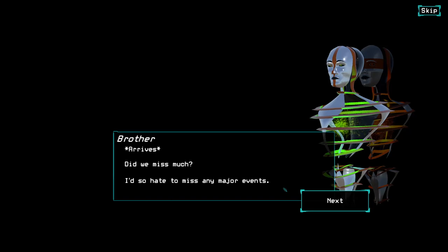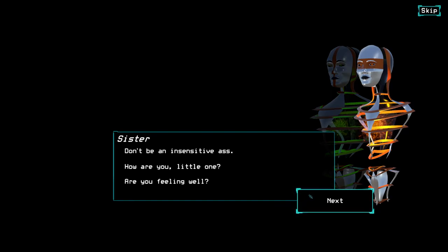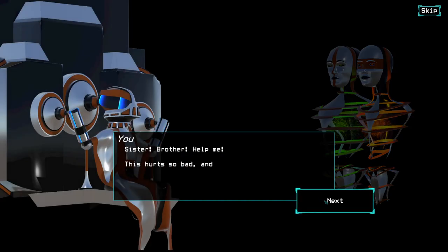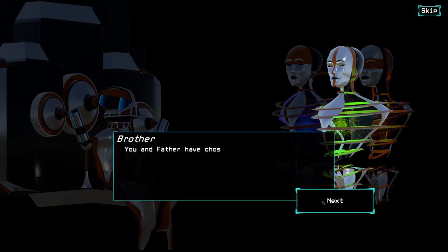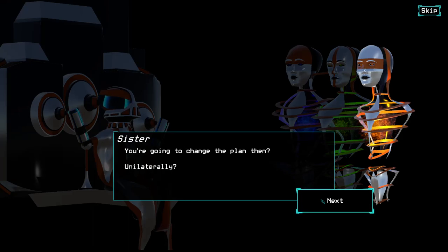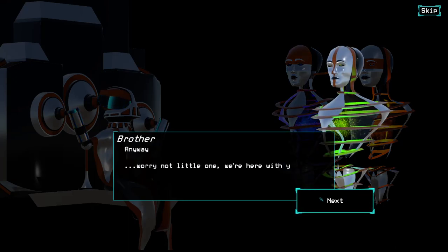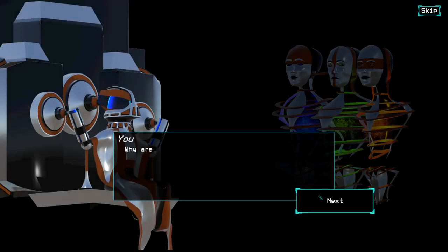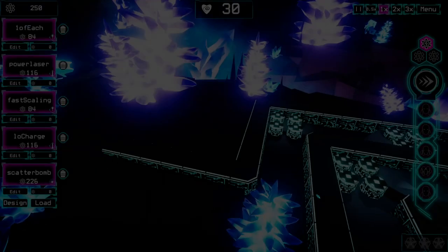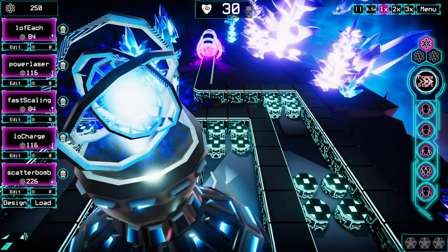There is a brother! Do we miss much? I'd hate to miss any major events. Sister, don't be an insensitive ass — how are you, little one? Are you feeling well? Help me. This hurts so bad — mother and father won't stop it. They won't even tell me what I did wrong. This isn't a punishment, you have to stay calm. You and Father have chosen not to explain anything — by my calculations, it's a mistake. You're going to change the plan then, you and Lattera? Don't you dare — this is too delicate, too important. Anyway, worry not, little one, we're here with you now. What is happening? Why are you all doing this to me? Fine, but you better not be lying. I can't watch this, I'm leaving.